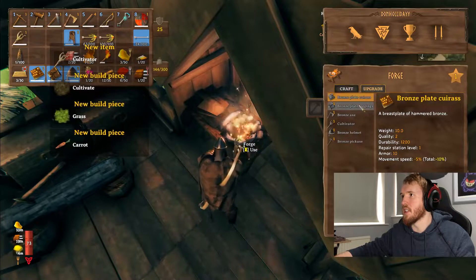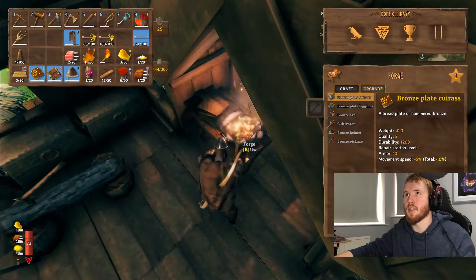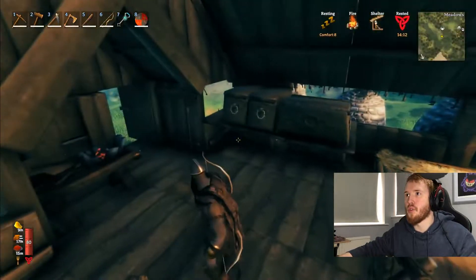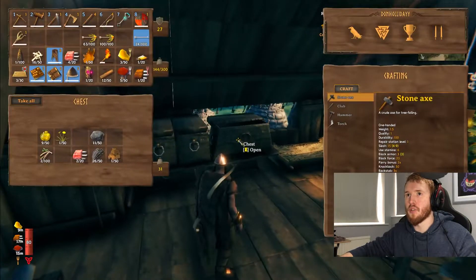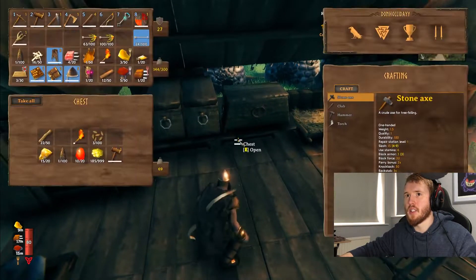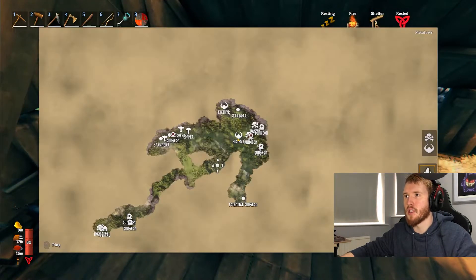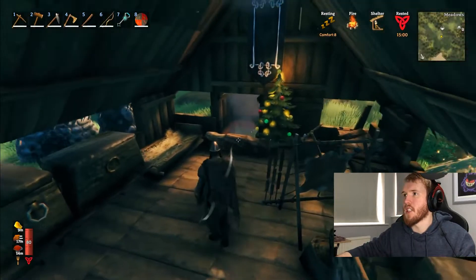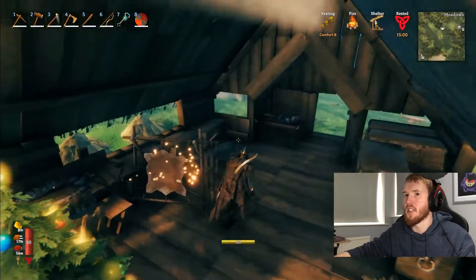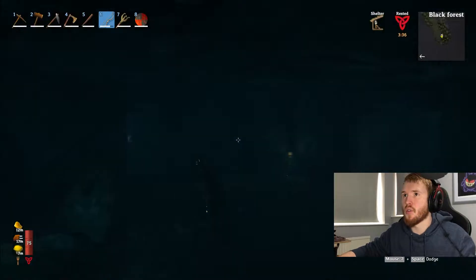I need four surtling cores to make another portal here and a portal there. We're going to be going there at least four or five times - how many bosses there are. So it's useful to have a portal set up there. I always have one set up. We need at least four cores. This is the first one - we have three ways to go, and none of them are doors.